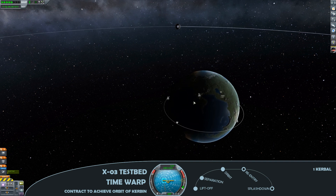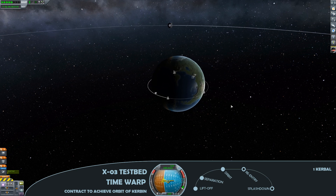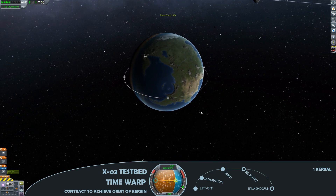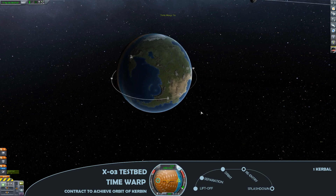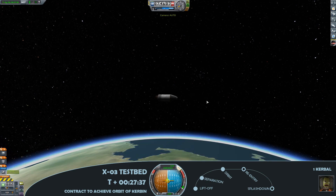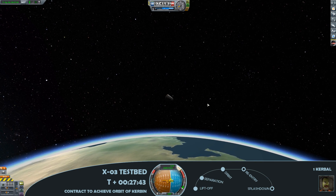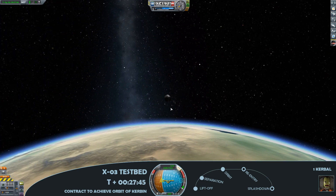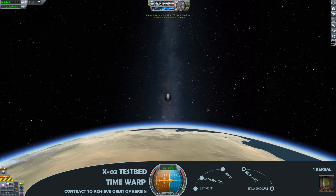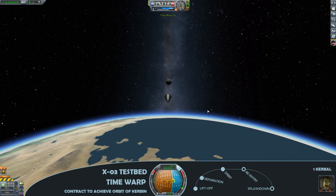We're going to time warp around the planet — not quite a full orbit. We're aiming to deorbit so that we land somewhere nearer to the space centre; the nearer I can land it, the more funds I'll recuperate. Three quarters of the way around, a little bit of a deorbit burn there, putting the periapsis to 9,000 metres. Then decouple the upper stage — it's just the capsule now that we're coming down, 27 minutes and 45 seconds into the flight. Time warping again just to speed things up as we approach re-entry.